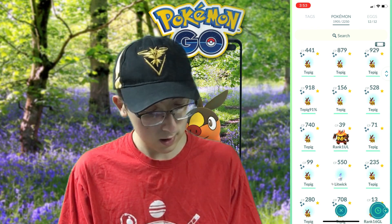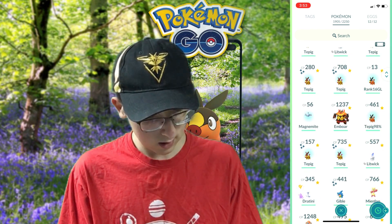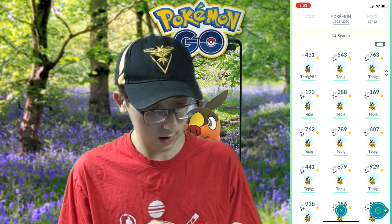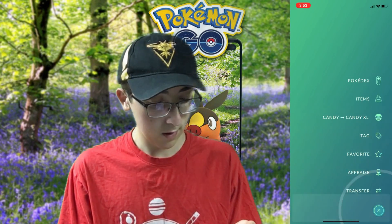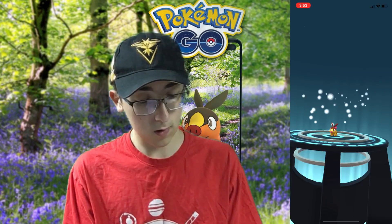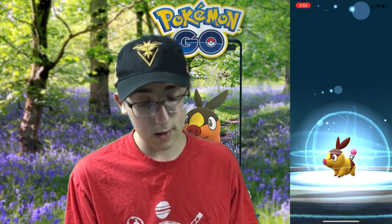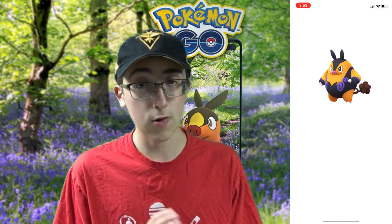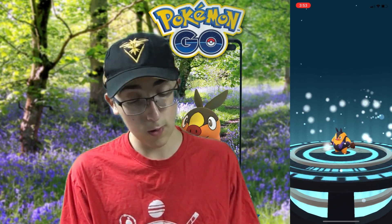We should have a 91 in here. I did not get the shiny check technically yet — but there it is. Here is the 918 that I told you about earlier. We're going to evolve this all the way because I do not have either shiny. I want to do the best IVs — and honestly it's the best 91 I could have gotten: 15, 15, 11. So we'll take that. Boom — Pignite looking pretty sick there. I'm pretty sure Emboer looks even cooler, so we're going to hit it one more time.